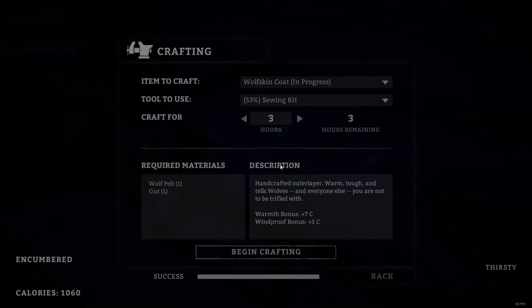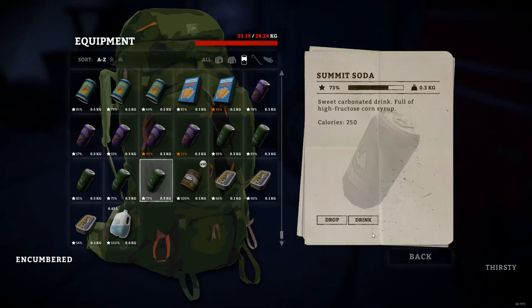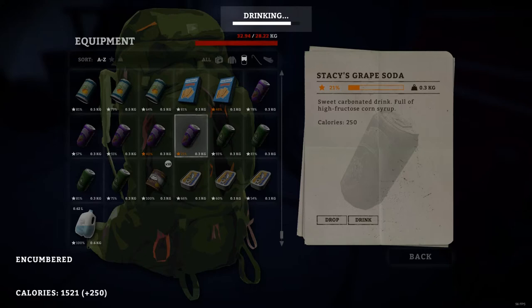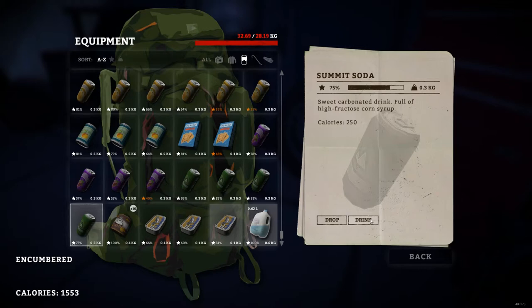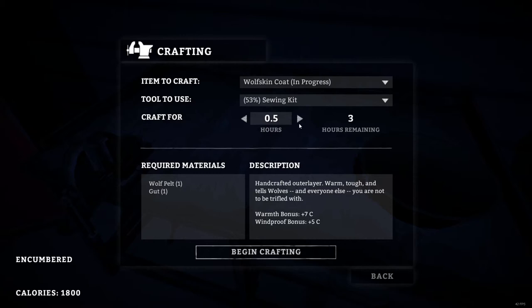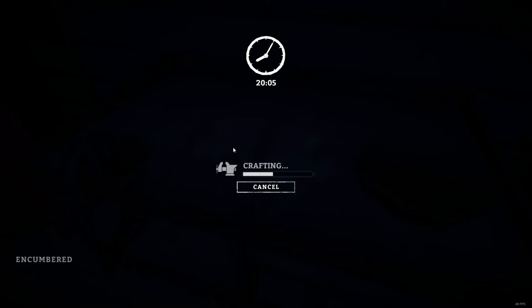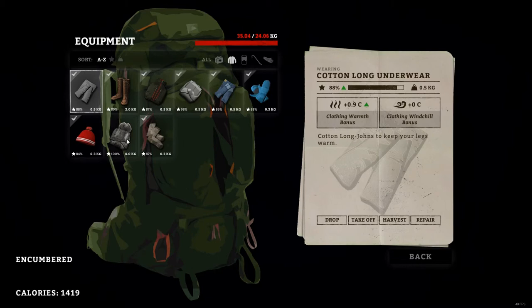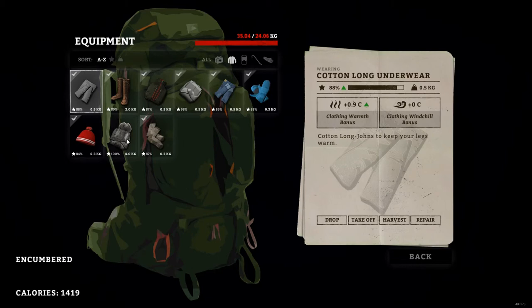I think for today we are pretty much done. But first we are thirsty — what comes first? The thirst. Let's drink some more of these because they're not exactly light. Okay, and three more hours and we're done crafting the Jack Wolfskin coat. It is finally done! So let's compare to the Downski jacket — it has a bonus of 2 degrees at 100% and a windchill bonus of 1 degree. Of course that can't absolutely keep up with the Jack Wolfskin coat.